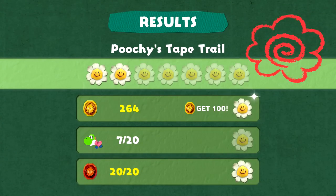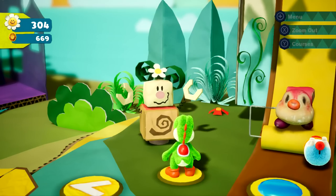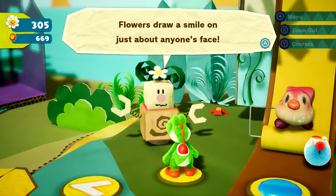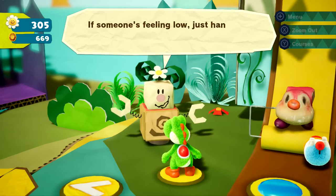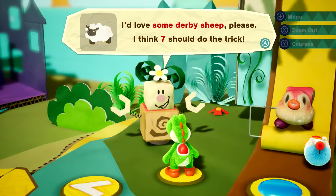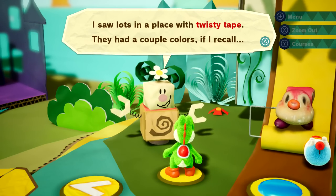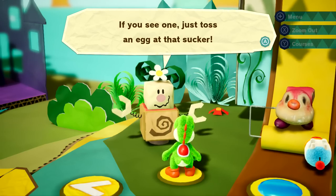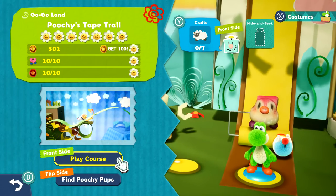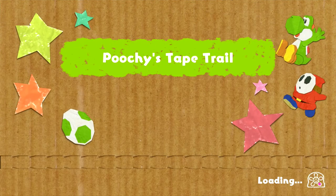You found me a crown! We now have 305 flowers in total. Next request: I'd love some derby sheep — seven of them. I saw a lot of them in a place with a twisty shape, and they had a couple of colors. Does that mean more than one color counts? That would make it a whole bunch easier — let's see if that's the case.